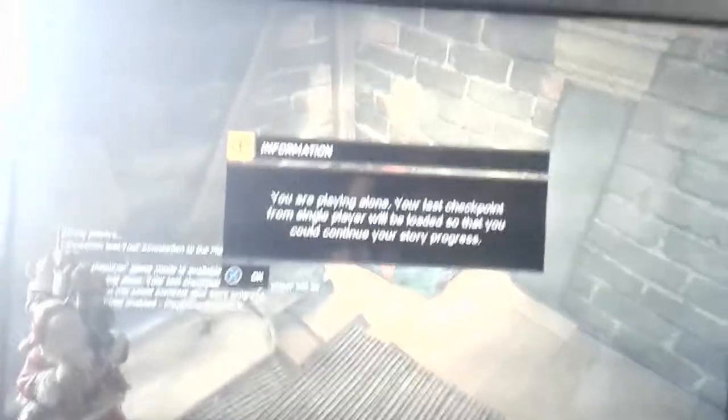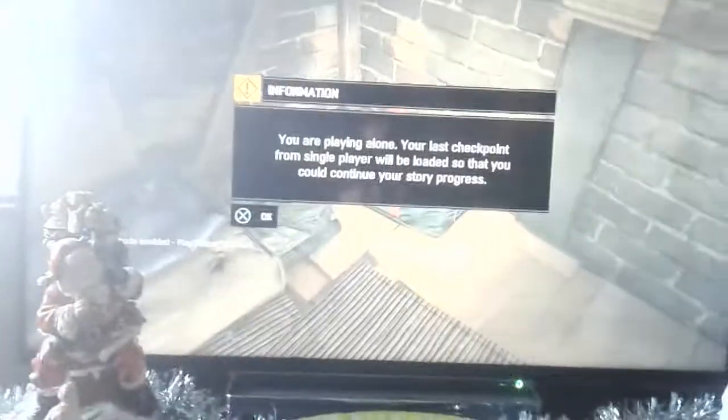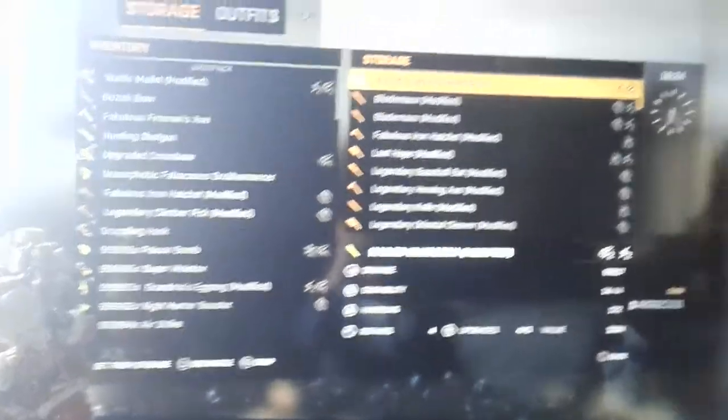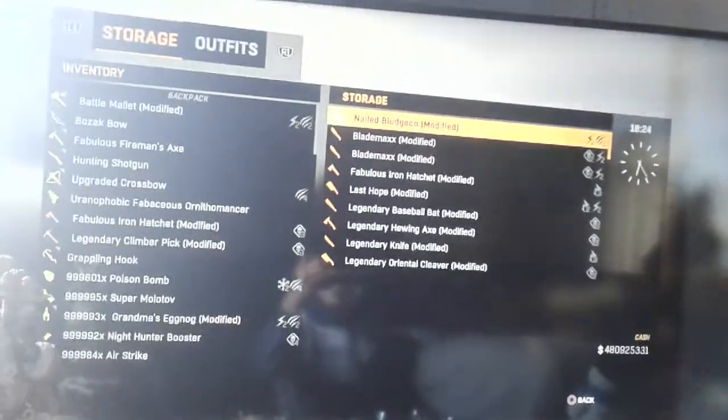It should come up — press X or back out and it should bring another one up. As soon as you press this, start spamming the square button so it makes you go into your storage. Go to your storage side, make sure to never go back to the backpack, drop the weapon you want to duplicate, and press circle.